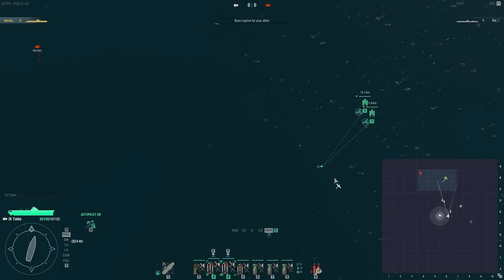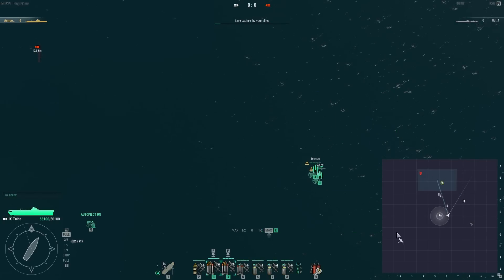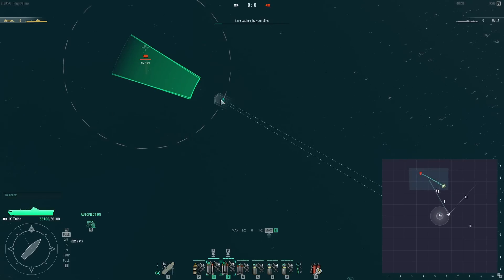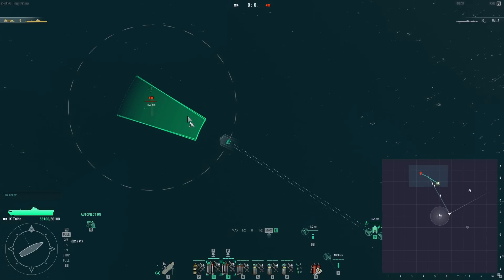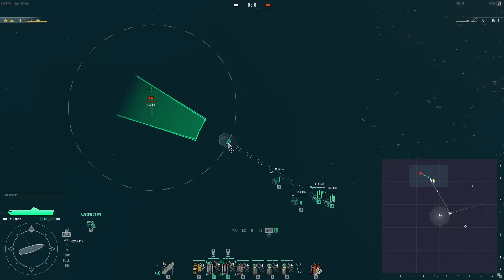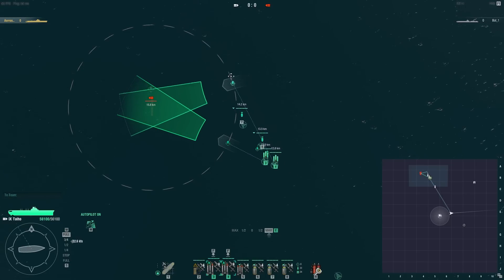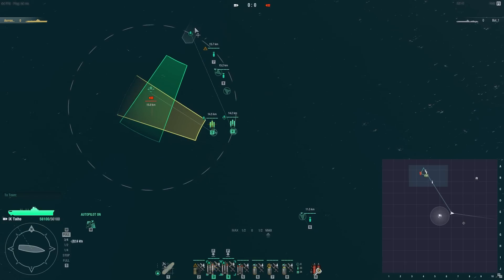An automatic attack works like this: you select a plane or planes by dragging a box around them and click to attack. They now have an attack order on the target. This indicates where the attack vector is, where the planes are coming from, and you can change the angle by dragging it around — click and hold, drag, and that's where the planes will attack from.